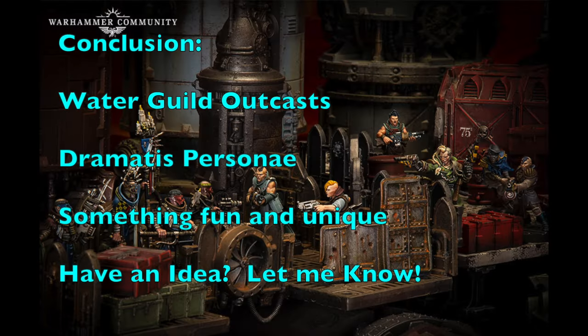In conclusion, this is my recommended list for the Eranthia Succession Water Guild outcast gang. It takes full advantage of the Water Guild delegation and incorporates some dramatic persona for a fun and unique build. If you have ideas for other unique builds you'd like to see, let me know in the comments — for example, I'm working on a Cult of the Iron Automata build using Iron Automata from Book of Judgement as leaders. Please like, comment, subscribe, and check us out on Facebook, Instagram, and Blogger for hobby news. Stay classy!